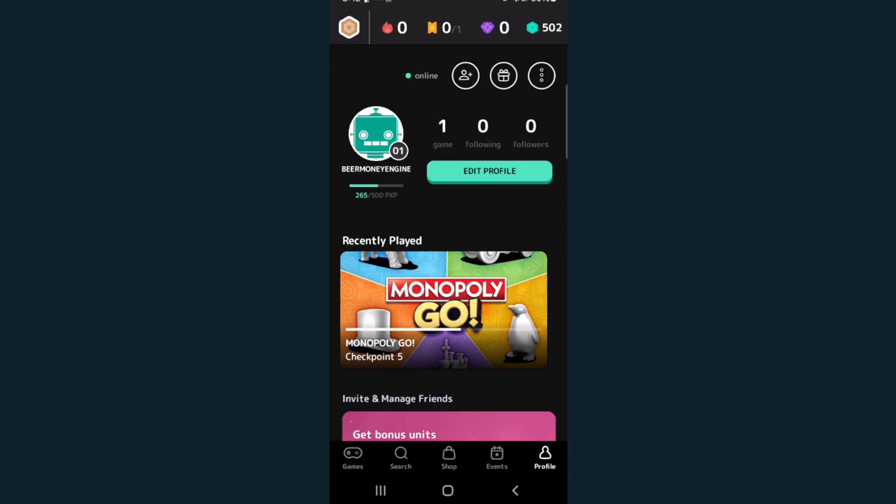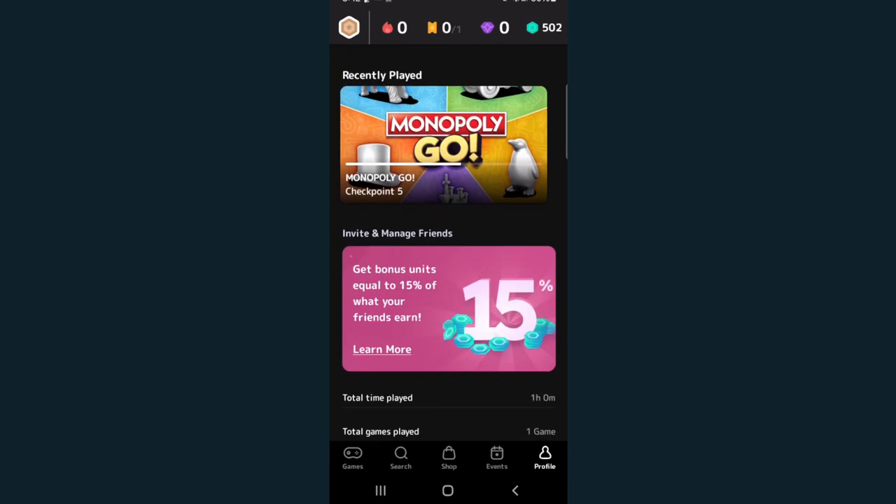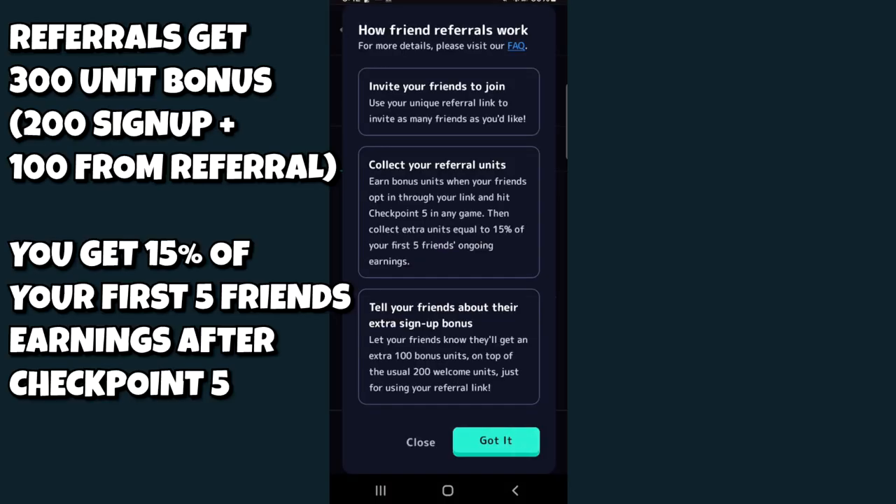In the Profile tab under Invite and Manage Friends, you can see how friend referrals work. Your referred friends receive a 200-unit welcome bonus when they sign up, and you collect units equal to 15% of your first five friends' ongoing earnings. They also receive an additional 100 bonus units on top of the 200 welcome units for using your referral link, for a total of 300 units — roughly a dollar.